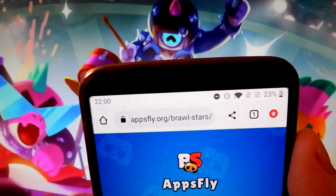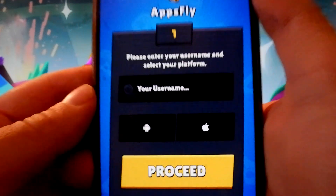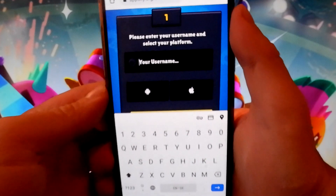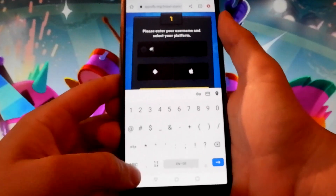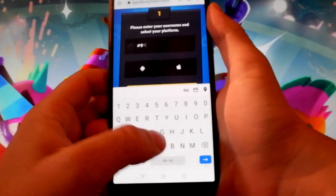The website is appsfly.org/brawl-stars — so appsfly.org/brawl-stars. Once you're there, enter your user ID or your username for Brawl Stars. In my case I'm gonna enter my user ID, but this also works with your username as well. Once you enter the user ID or username, you need to choose the platform.